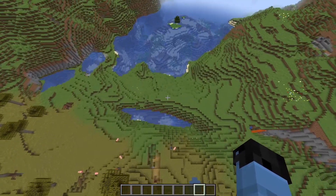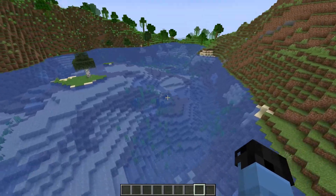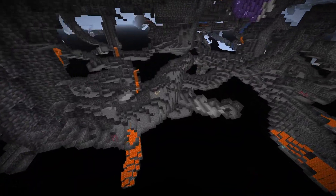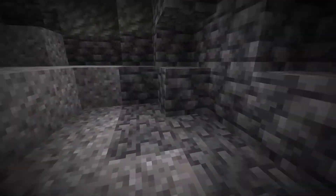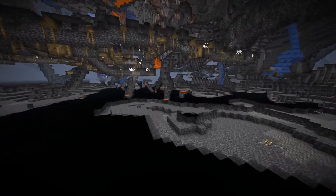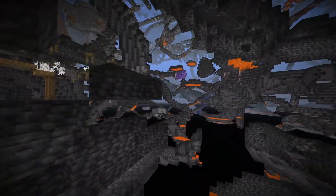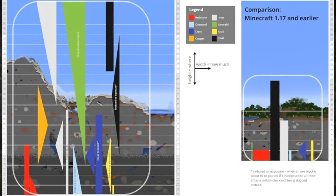Going into the water, magma blocks will actually spawn much more often. Gravel will now spawn below y level 0 — as you can see there are some right over here. Dungeons will also spawn more frequently below y level 0. And lastly, here is the ore distribution chart that has been changed — look up on screen now and pause it if you want to see it more clearly.